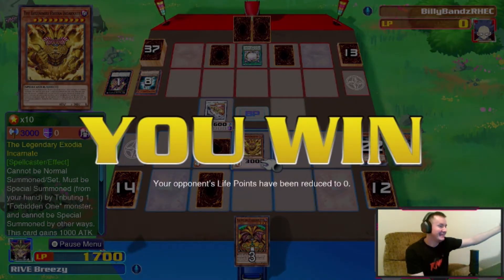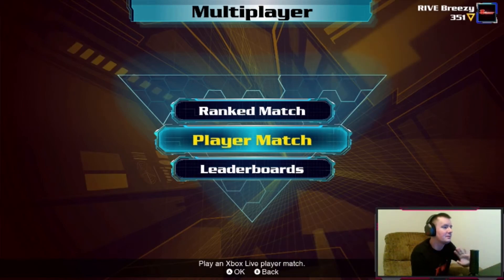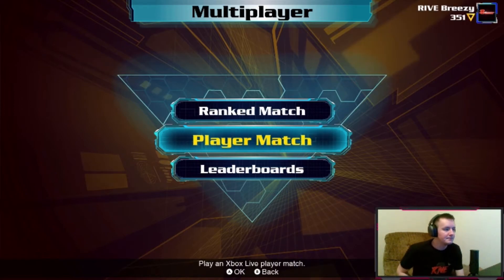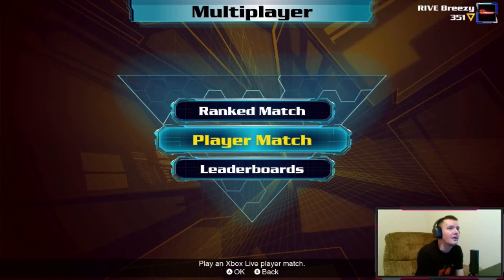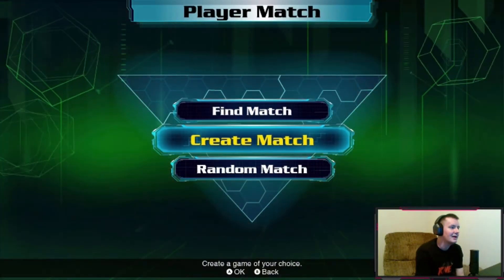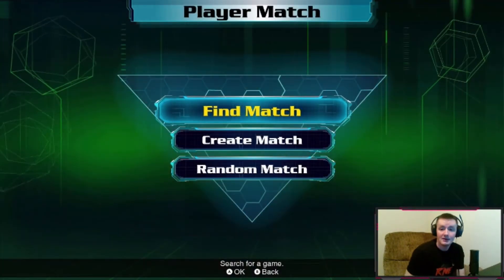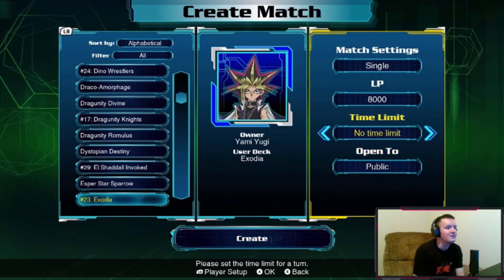We won! I wish I could tell what he had face down, but we definitely had the upper hand once we banished that Ebon High Magician and got his other Dark Magician off the field. That just put us in too much of a positive position for him to overcome. So that's our first win — let's try and actually get Exodia out in the next match. We probably could have got it there if we hadn't attacked in but I wanted the win.